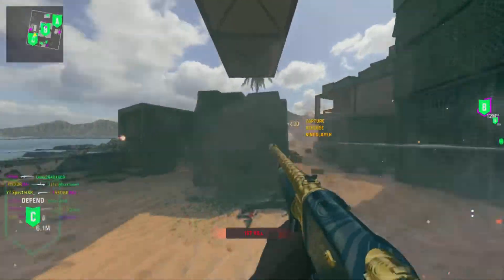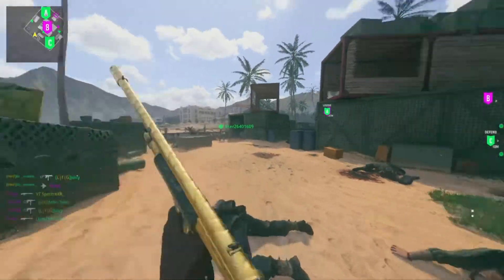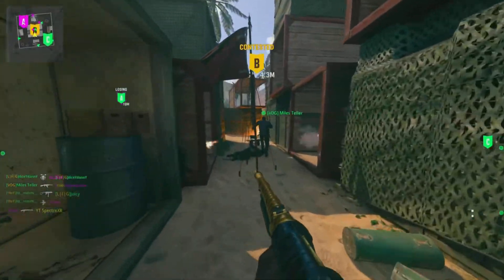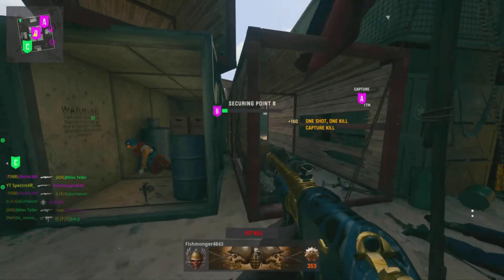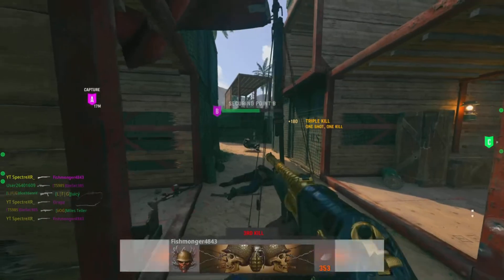The first thing you're going to need is to get the weapon to level 70, which is max level. The best way to do that is by playing Ship House 24/7 with double weapon XP and Surplus as your perk on your weapon. Other than that, you only have your camo challenges, which I'll explain right now.